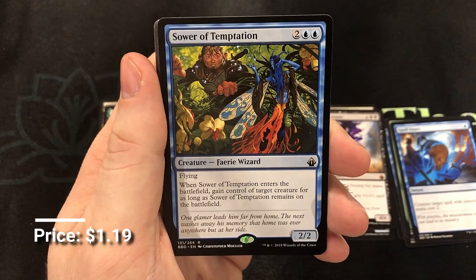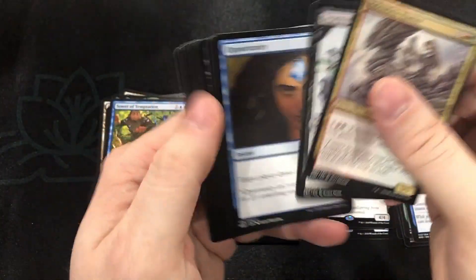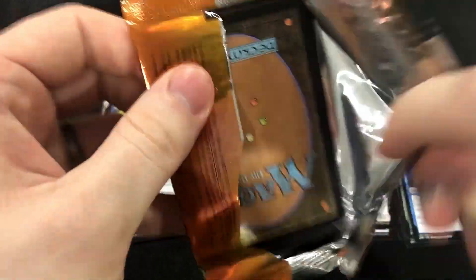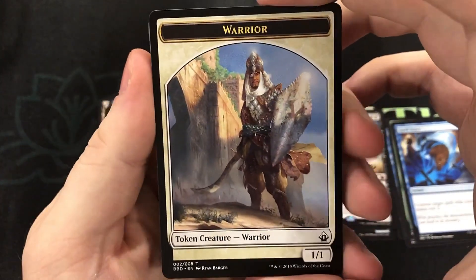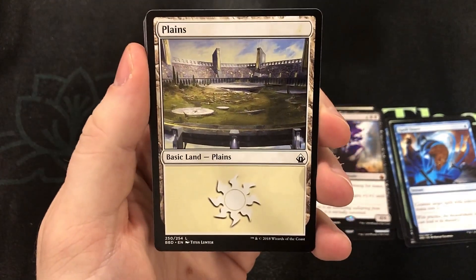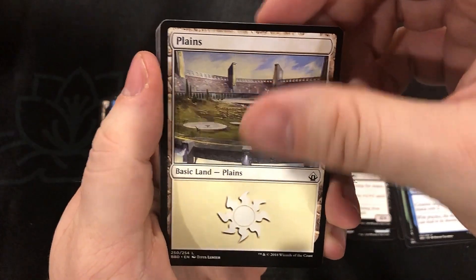Sower of Temptation — nice little reprint! If you guys aren't a patron already, we've got a fun thing we're going to start doing soon for everybody who's a $6-plus patron of the channel: we're going to have an exclusive sell list just for you — cards that are under market price because we want to give back a little with things we've opened and give you a good deal.